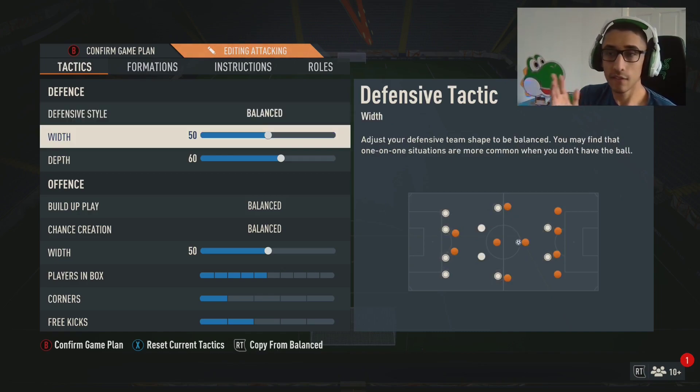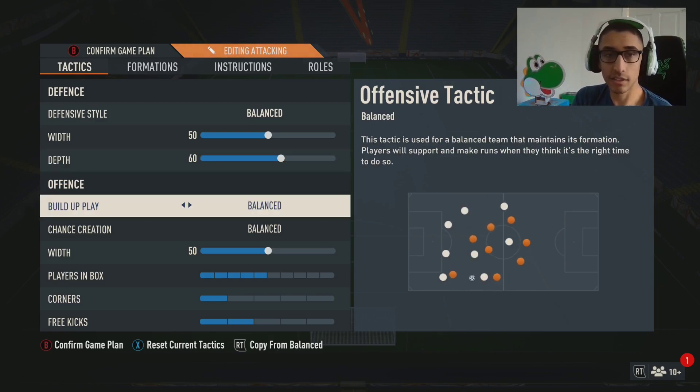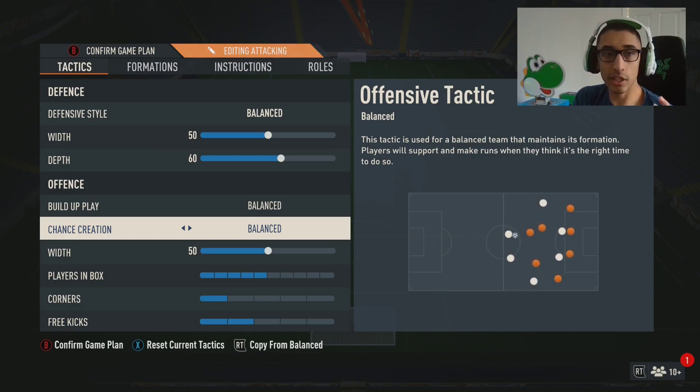Width is 50 and depth is 60. Similar to pressing, if you're comfortable you can move depth up to around 70-72. If you're not as comfortable, drop it down to 50 — especially if you're getting through-balled too much. I'm in the middle at 60 because I want to win the ball up the field, but not so high that I get countered with through balls.